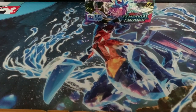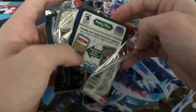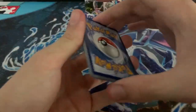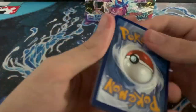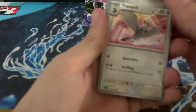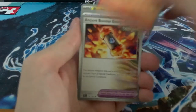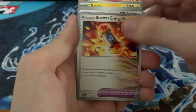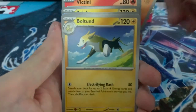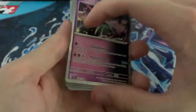Let's go into our next pack. Darkness, Water Energy, Tranquil, Mr. Mime, Raichu, Victini, Ancient Booster Energy Capsule, Rapidash, Boltund, Victini, Solosis, Iron Valiant.